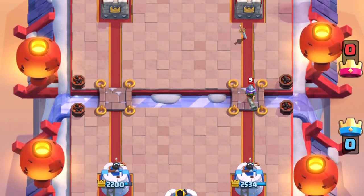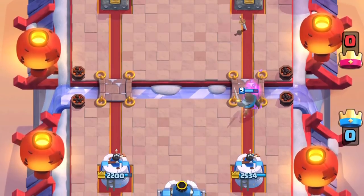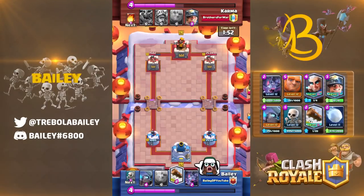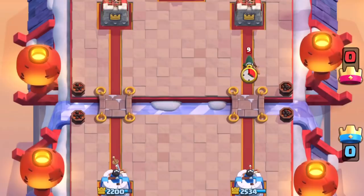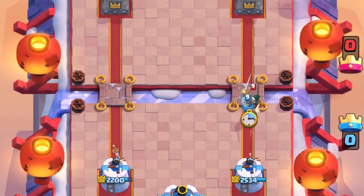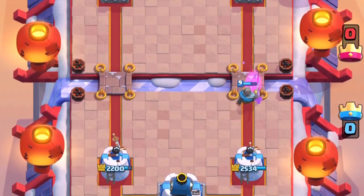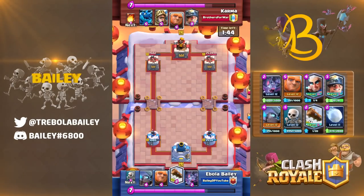Against ranged units, a central placement is also what you want. Putting your melee unit in the middle means the ranged unit can hit your troop before you can hit theirs. Placing them right on top starts the battle at an even range, allowing your melee unit to come out on top. When using a melee unit to defend either a Bandit, Mega Knight, or Fisherman, you also want to place right on top of them — this prevents these units from getting off their dashes or hooks, which is more efficient for you when defending.